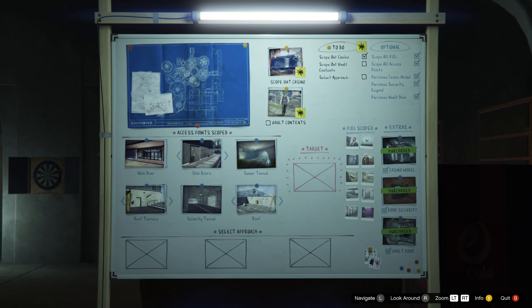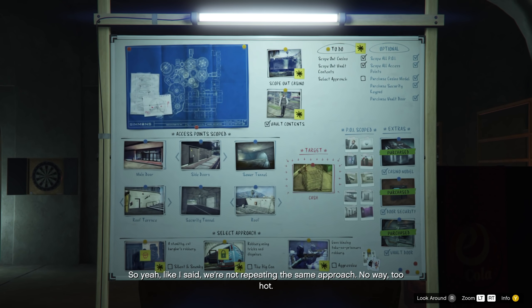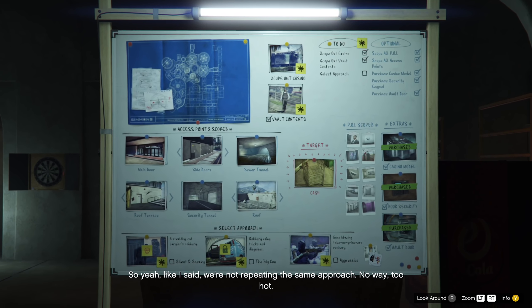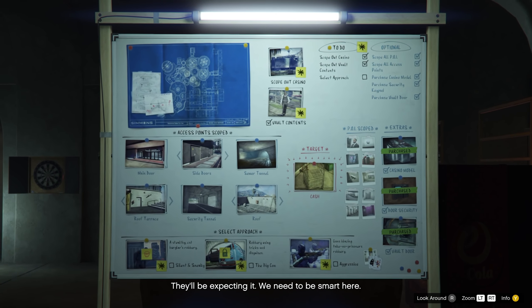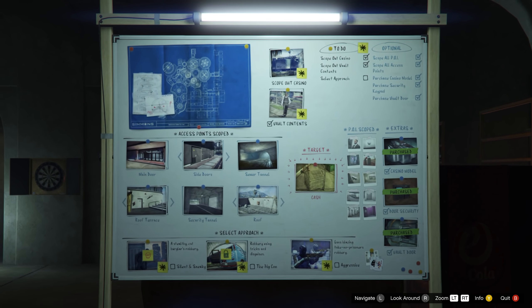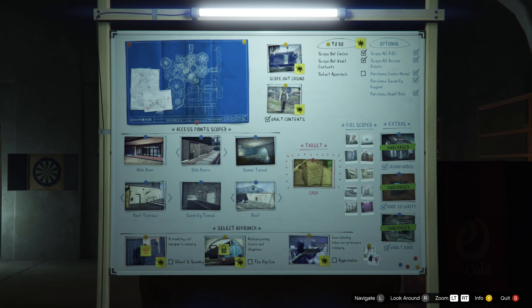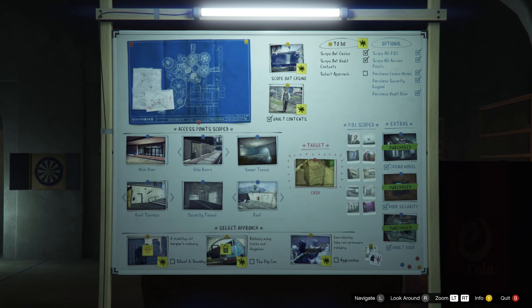All of this up until this point does not matter. You could have cash, artwork, gold; you could be doing the aggressive approach, silent and stealthy, the big con — none of that really matters. You just need to get to the point where you get to the second whiteboard, and at the second whiteboard is where things start to become more important. You'll need to select the right driver.